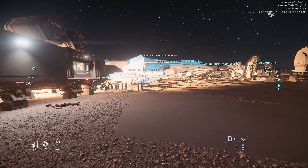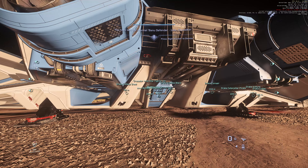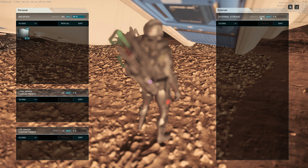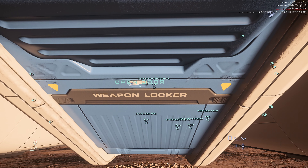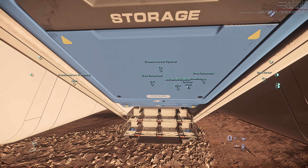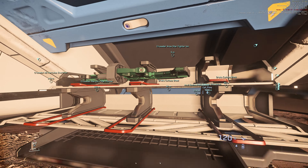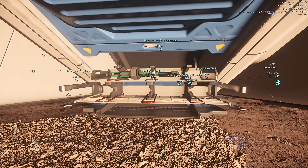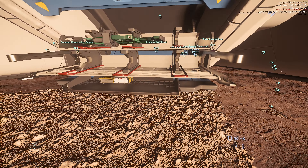Let's start with the Crusader Ares Ion and Inferno. For the Ion and Inferno, they're all the same. You have a shared storage here — 1 ICU, 1000K micro-ICU, which equals 1 ICU. That's a lot of storage. The weapons locker is over here, and it's the same as the Talon, Gladius, and Saber. You can put Size 1 and Size 2 weapons in the first and second slots. You cannot put any heavy weapons, but you can put multi-tool and Medpen on the bottom — only one place.